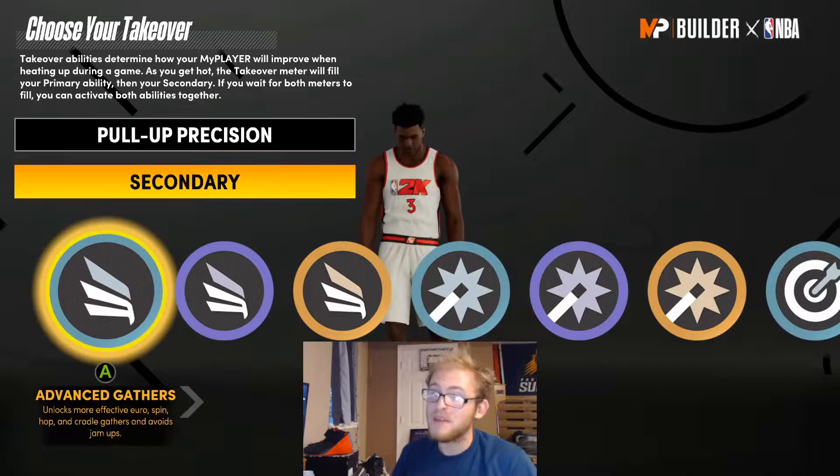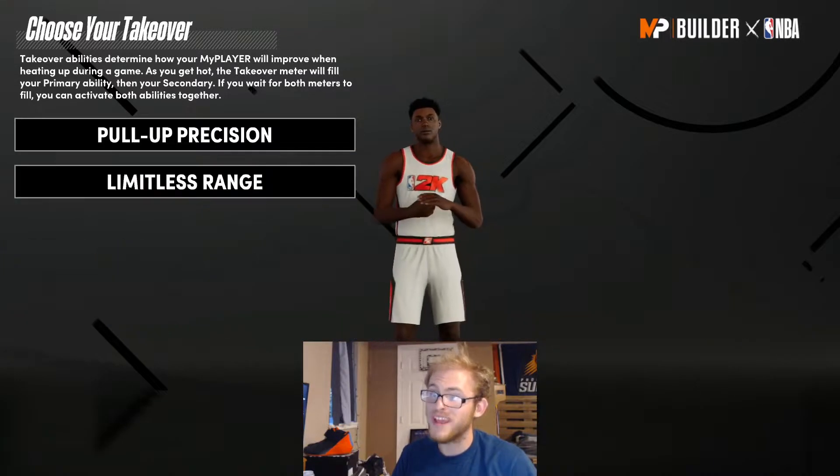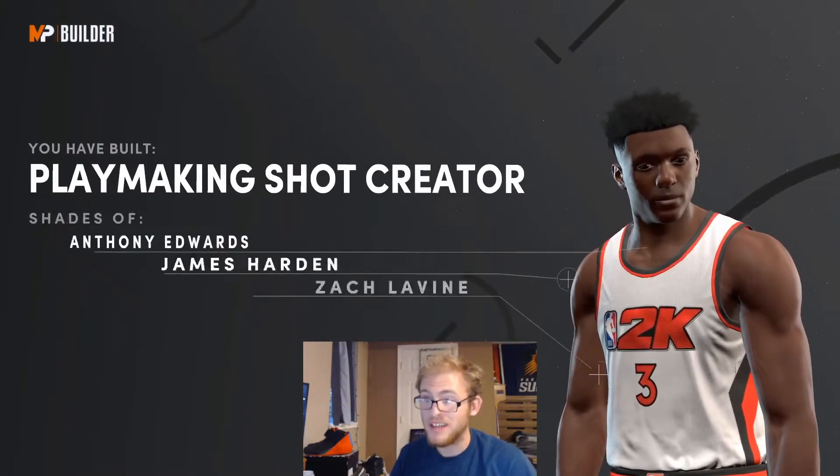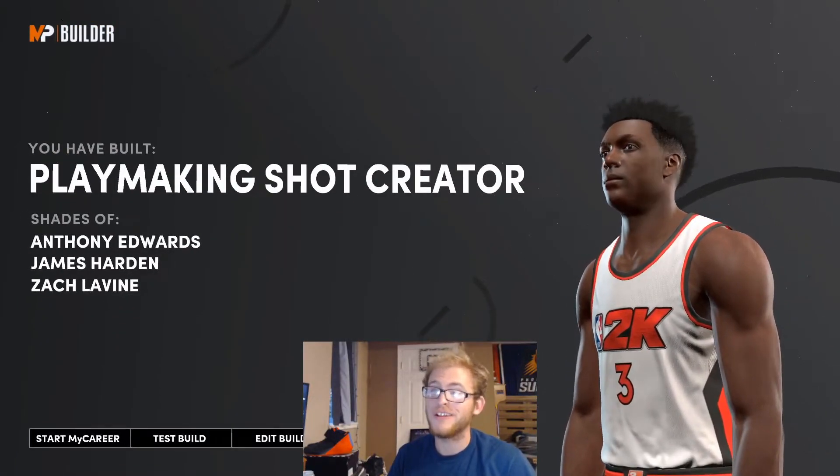For the takeovers you can pick whatever you want, but I'm going to give him pull up precision and limitless range. For this build we're going to be getting a playmaking shot creator archetype. For our player comparisons we're going to get Anthony Edwards, James Harden, and Zach LaVine.